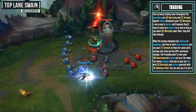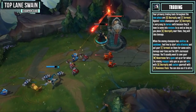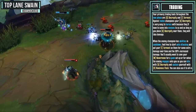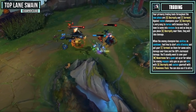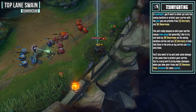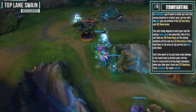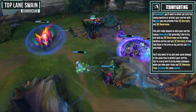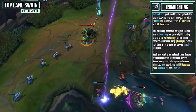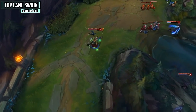Your primary trading tools in lane are Decrepify and Torment. Against melee champions, Decrepify is very easy to harass with because they'll have to come into the minions to CS. When the enemy has abilities on cooldown, feel free to auto attack and put Torment on them for that 20% increased damage. Save Nevermove for a gank setup or for when the enemy engages onto you so you can kite with Decrepify and sustain with Ravenous Flock. In team fights, either get onto the enemy backline or protect your carries with peel from Decrepify and Nevermove. Don't forget to be in your ultimate form when you go into Zhonya's so you continue to gain health.